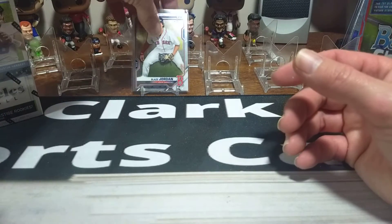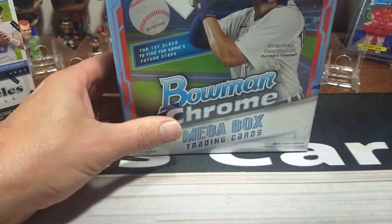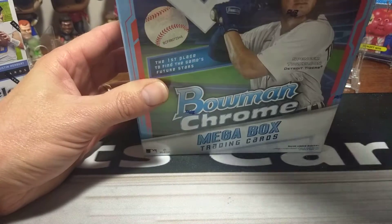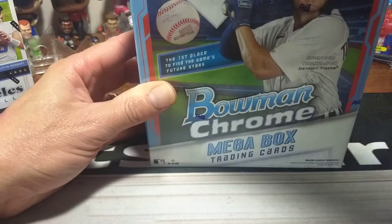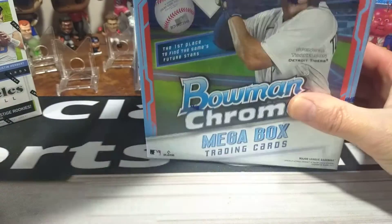Beautiful card in Chrome. Good start out of one fat pack. So let's get into the Bowman Chrome Mega now. The Mega has, I think, five packs of base and then two Mojo packs. I think that's right.